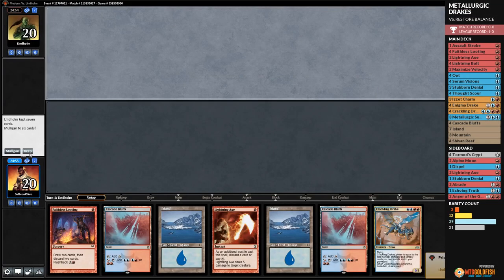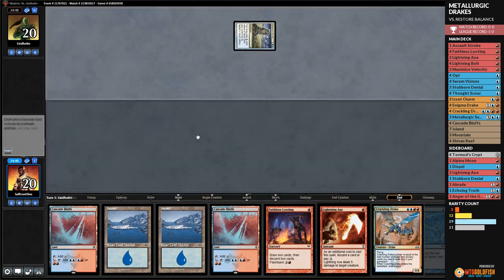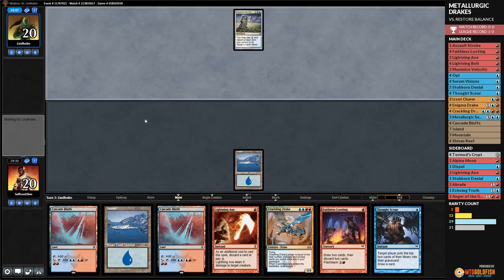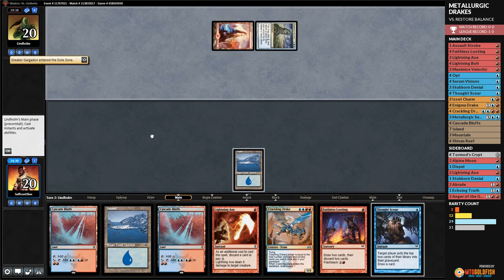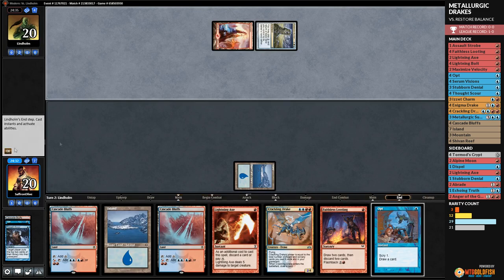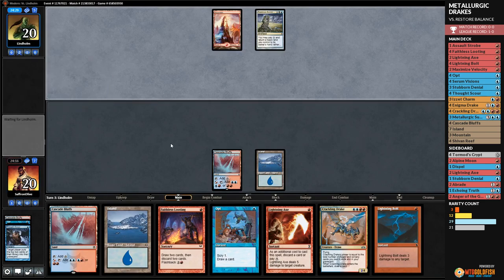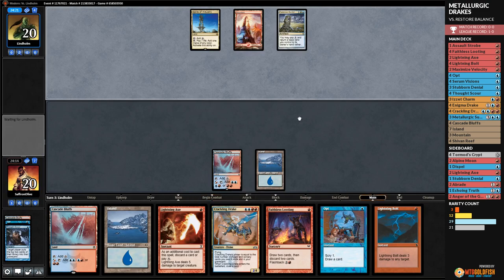Budget Magic time — playing some drakes. We did this to ourselves — Restore Balance it looks like. We have cantrips. Opponent has Greater Gargadon — two Gargadons. We Thought Scour ourselves and Opt, play Cascade Bluffs. They suspending Restore Balance. We can hope they just don't have it — that's probably our most legitimate hope. Their deck includes Spire of Industry — exactly our budget magic deck matchup.